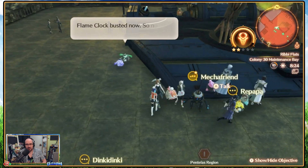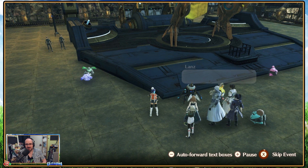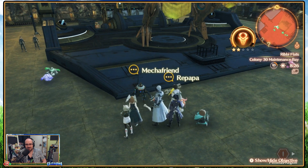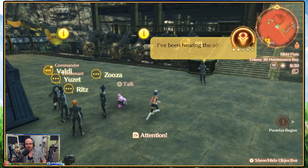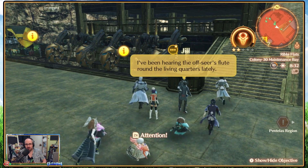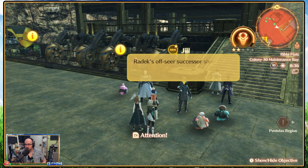What's up with Mecha Friend? Look at it — good as ever, little guy. Not like you can talk. I've actually got Valdi in the group to hand in some stuff. We're using the off-seer's flute around the living course lately. Is there a quest here too? Radek's off-seer successor shouldn't have been assigned yet, though. What's going on, I wonder? Only Colony 30's off-seer.